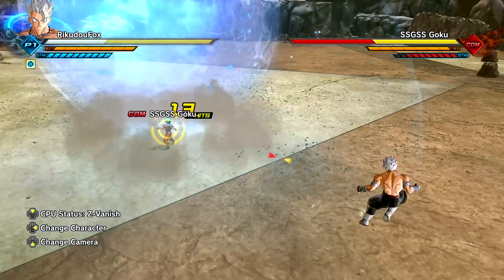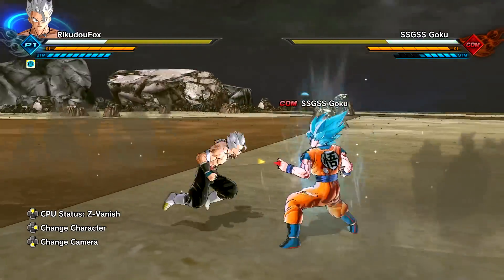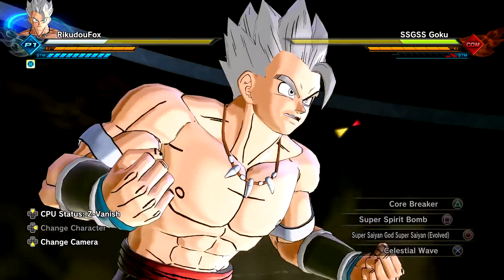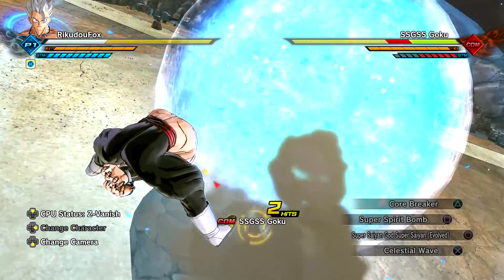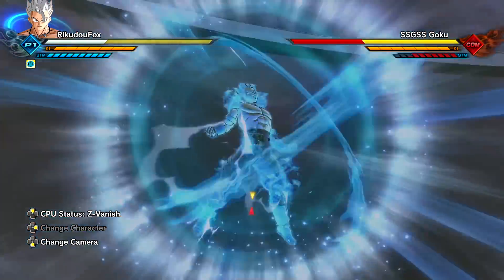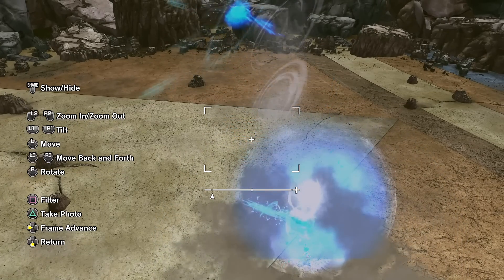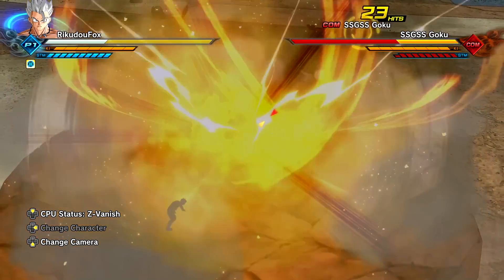Technical difficulties — Super Spirit Bomb takes three ki bars, and Core Breaker takes five, so you do need a total of eight ki bars for this to work. I'm going to go ahead and set it to unlimited. Let's try this once more. And by the way, comment down below your unique way of landing Core Breaker — I would like to know. These are just four easy methods. After you land Super Spirit Bomb, just use Core Breaker and it should connect. Check this out — it landed, and he literally catches Goku in the Spirit Bomb.